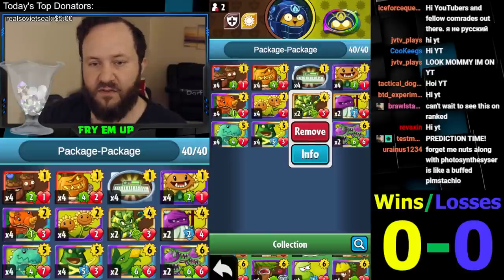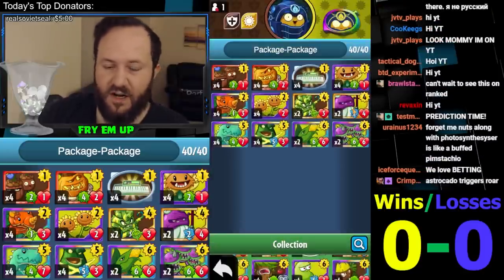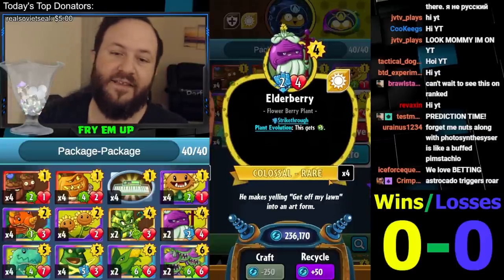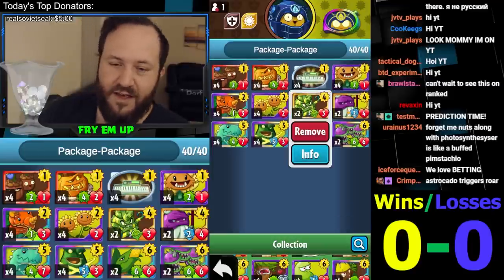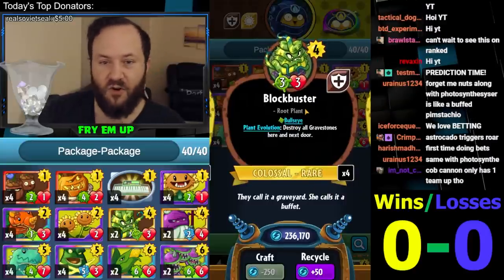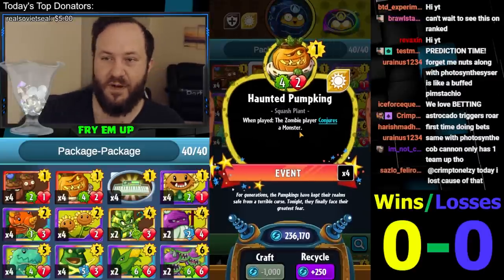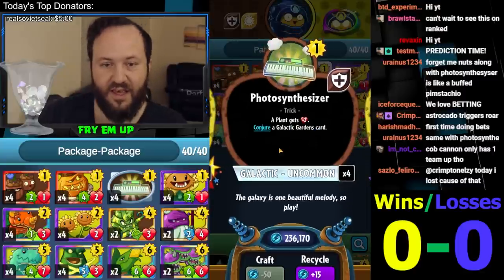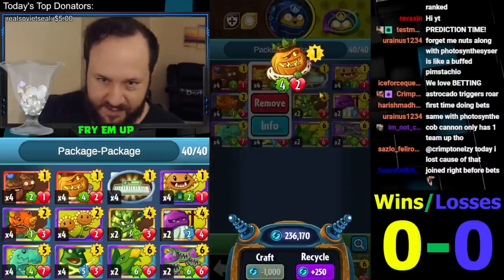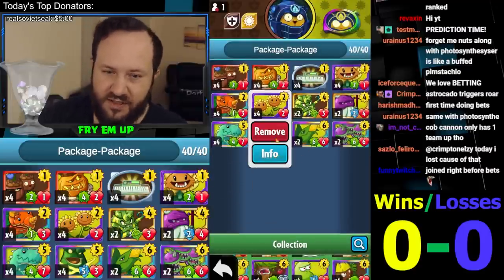For turn four, I split it up instead of running four Blockbusters like in a standard Guardian Package - running two Blockbusters and two Elderberries. I'm not running Little Buddies or Kernel Pulse right now, but I'll keep an eye on whether we need smaller cards since we have a bunch that evolve. Elderberry is really nice to get a good Blockbuster. Even playing it as a forecast 3/3 Bullseye is very good. Photosynthesizer makes it ridiculous because it only loses to things that do two damage - not anymore with Photosynthesizer.